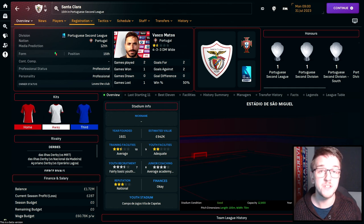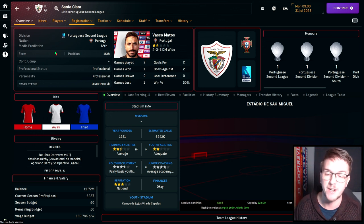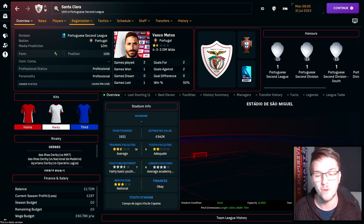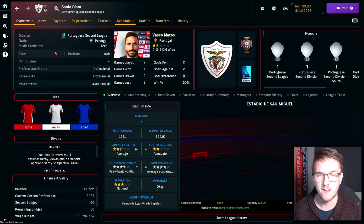Number twelve is an Azores adventure. Club Deportivo Santa Clara play in the second tier of Portugal after relegation from the Primeira Liga in 2023, but their games are played almost 900 miles west of the Portuguese mainland in the Azores — roughly equidistant from Portugal and Newfoundland, Canada. Can you get Santa Clara back to the top flight and into Europe? Their highest finish was sixth place, which got them into the Conference League in 2021. Bring the Portuguese title to the Atlantic Ocean.